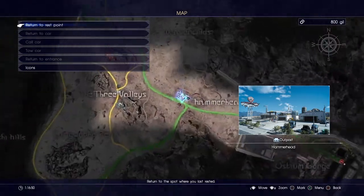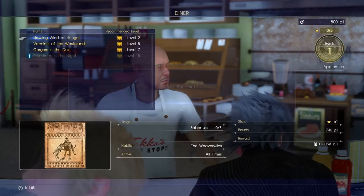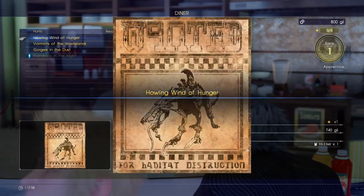First you should head to Hammerhead Diner — that is in the same area your car is being fixed in. He will give you the option to start hunts. Go ahead and start the first one, Howling Wind of Hunger.